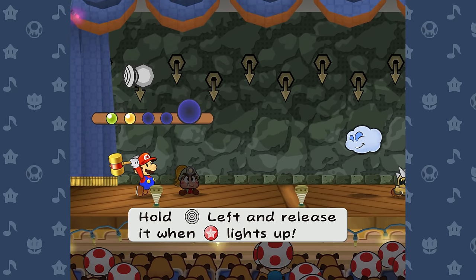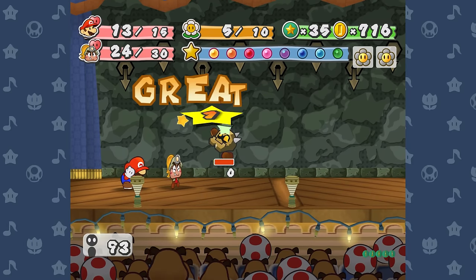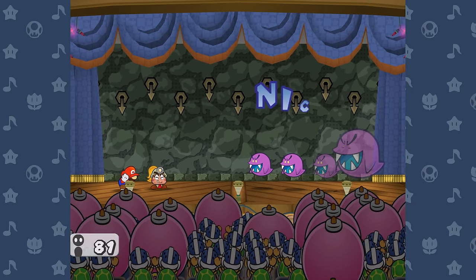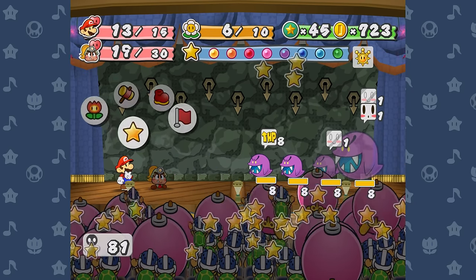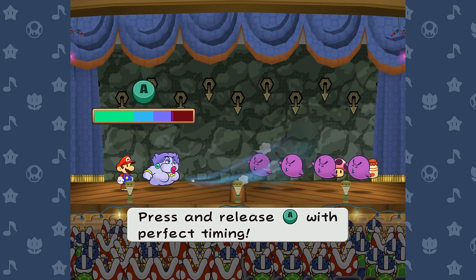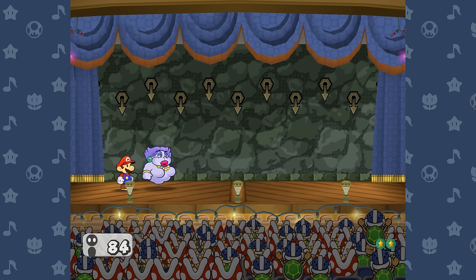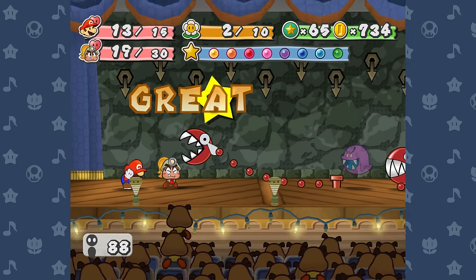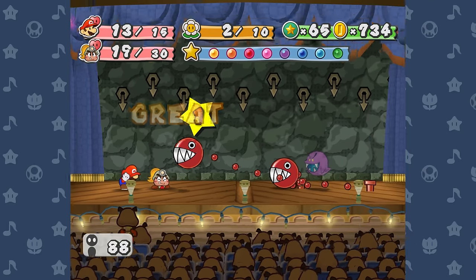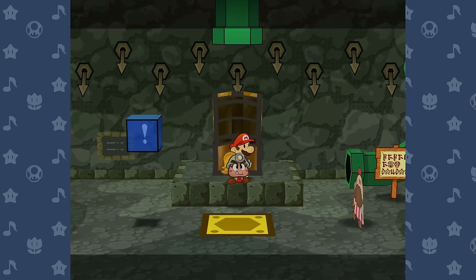Floor 57 had another Ice Puff and a Moon Cleft — I bopped the Ice Puff with a Hammer Throw and superguarded the Moon Cleft from 6 to 0, no problem. Floor 58 had 4 Dark Boos, which have a similar problem to regular Boos — decently hard to superguard and they love to waste turns turning invisible. I started the fight, grabbed a tattle on them, immediately realized superguarding them for kills was stupid, ran away, swapped to Flurry, and blew all of them away with Gale Force. Floor 59 had 2 Red Chomps and 1 Dark Boo — Red Chomps are no problem to superguard, and 1 Dark Boo in isolation isn't too bad. Floor 60's Double Dip reward isn't useful for this challenge, so let's just move on.